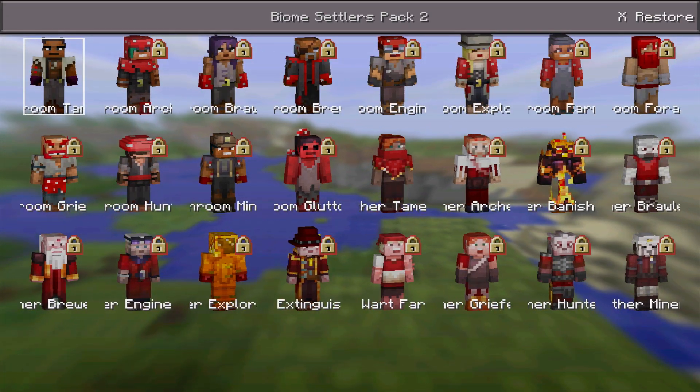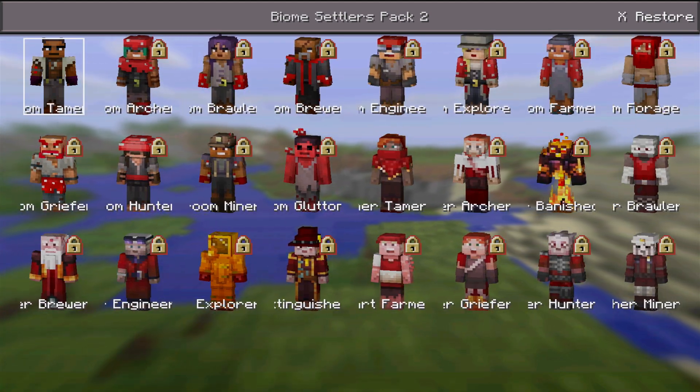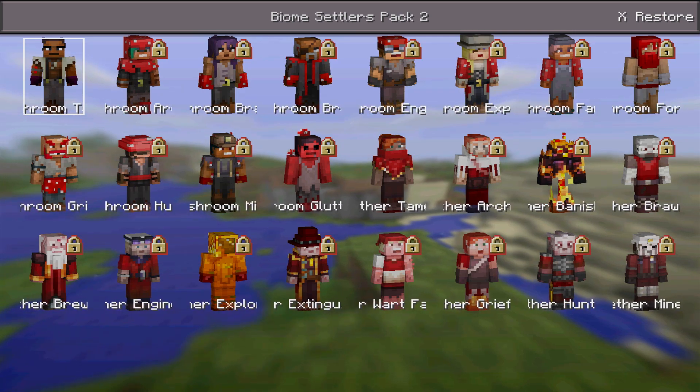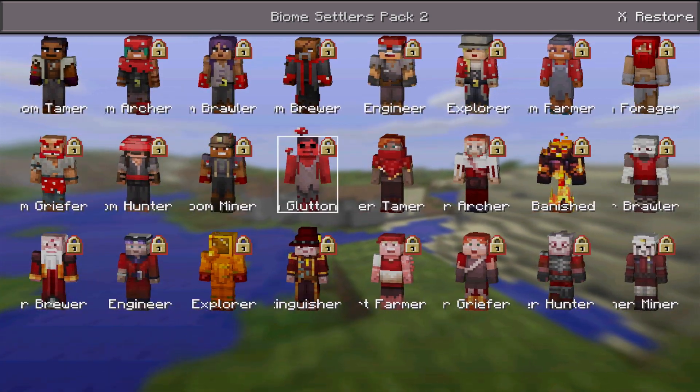It's called the Biome Settlers 2 pack and it's got a whole bunch of skins, and two of them are free. You have the Mooshroom Tamer and the Nether Tamer.